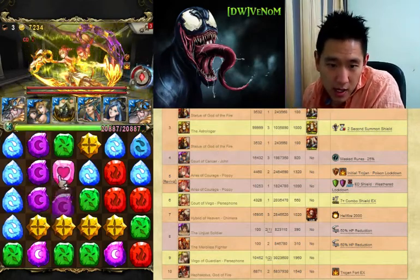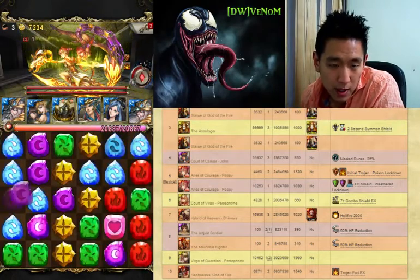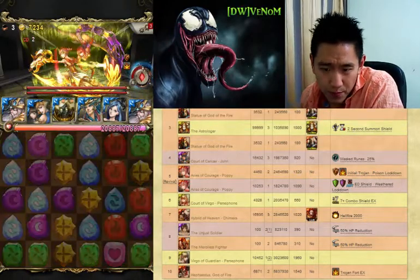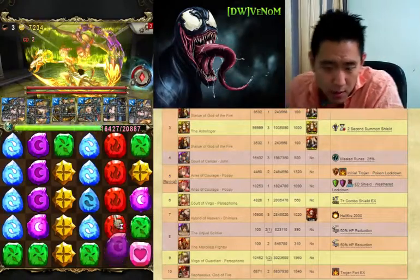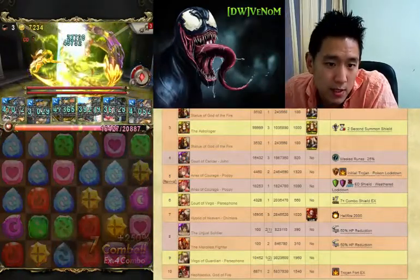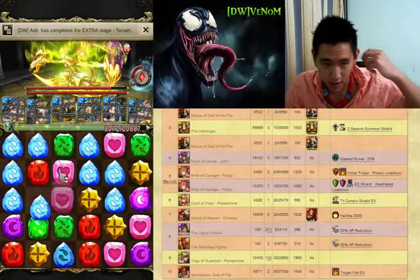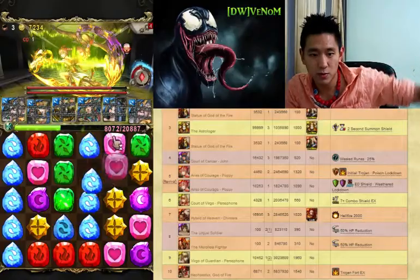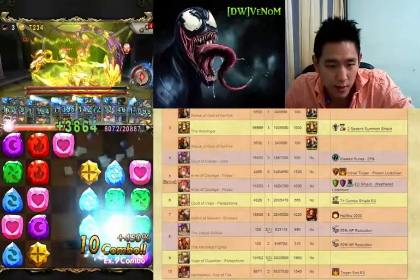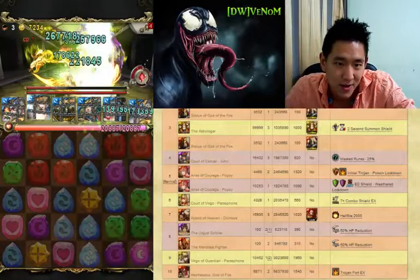The next stage is Aries, or Poppy — her real name is Poppy. She's got a Trojan: basically a first-hit shield where you can't do any damage to her before she attacks you. That's why I rune-stacked at the beginning, so I can unleash more damage in the second round. But the sky drops were so bad that I didn't do enough damage to kill her.